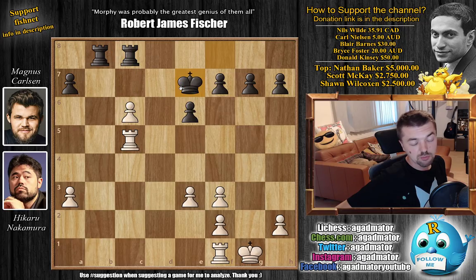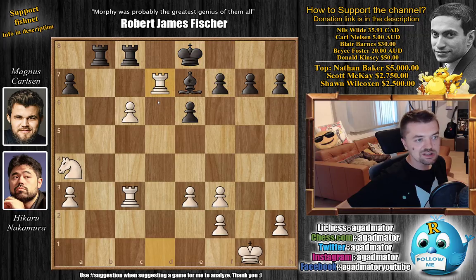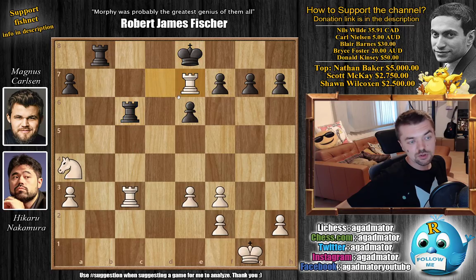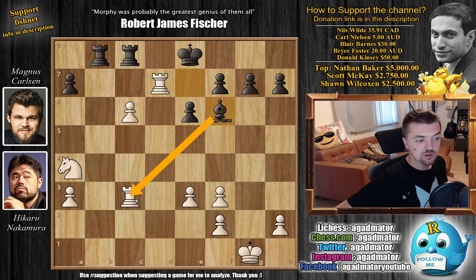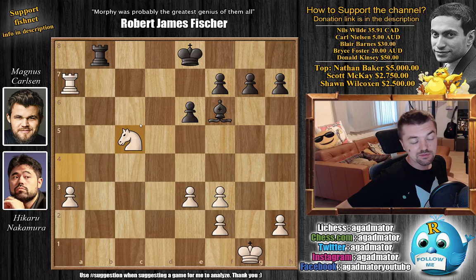So Hikaru instead goes rook to d1, cutting off the black king and also preparing a beautiful trick. Carlsen goes king to e8, and we have rook to d7 by Hikaru, trying to trick Magnus into trading rooks. But Hikaru had rook captures on e7 prepared, which basically leaves him up a whole knight. So Magnus, of course, spots the trick. He plays bishop to f6, gets the bishop out of harm's way with tempo as the rook is under attack. So rook to c5, and only now does Magnus grab the pawn. We have rook captures, rook captures on a7 by Hikaru, and rook captures on c5. We have knight captures on c5, and now Hikaru is still up a pawn - but it's a passed a pawn.